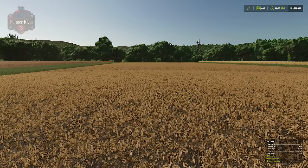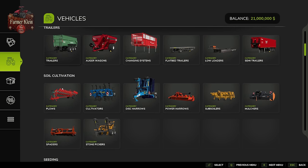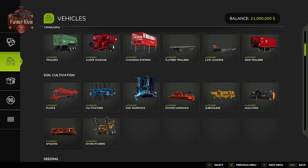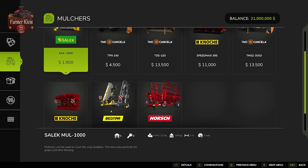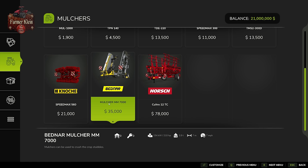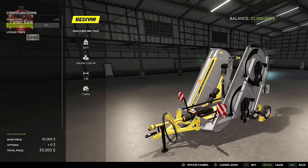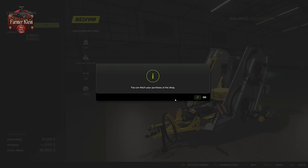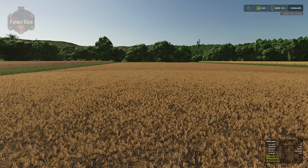The hunt for the elusive 100% yield bonus doesn't begin in the spring — it begins immediately following harvest the previous year. Because the first thing we need to do is mulch this field. We need to get a mulcher. We're going to find those here under vehicles and soil cultivation. I like this Bednar mulcher MM7000 butterfly mulcher. Let me go ahead and get this field mulched, and we'll be back talking about the next steps.